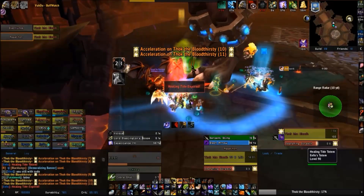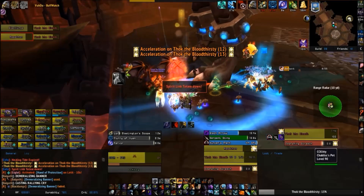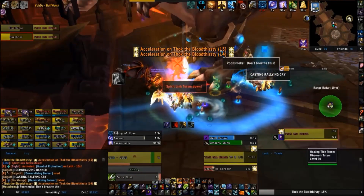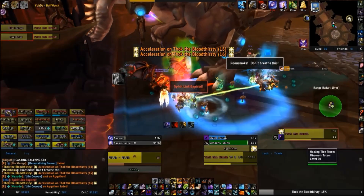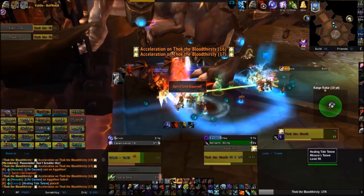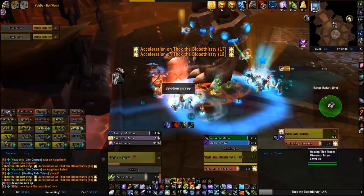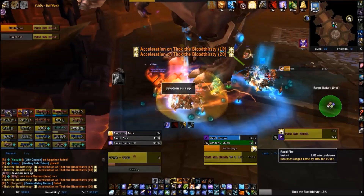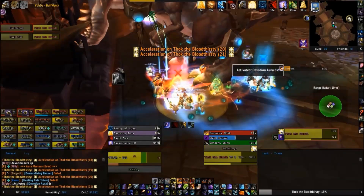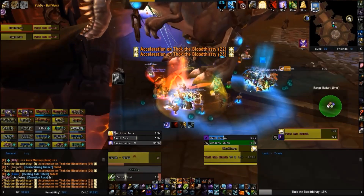On 25 man, he will push phases if you have 15 or more people bloodied and stacked within 10 yards, so put 12 or so in each group to cover tanks having to dip in and out. On 10 man, 5 is the magic number, so split up 3 or 4 in each group and make sure the tanks know where to go to avoid pushing the phase. It's all about how many stacks of acceleration you want to push, which is dependent on your healing and rotation of cooldowns.